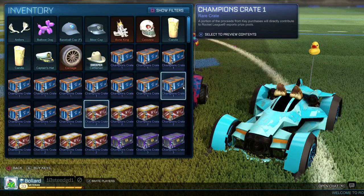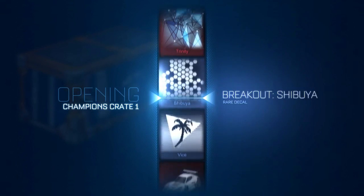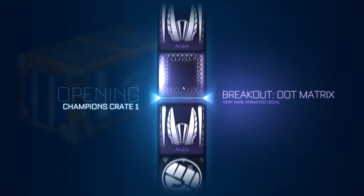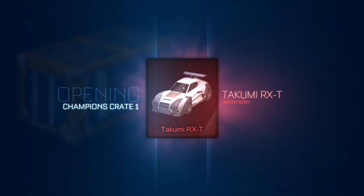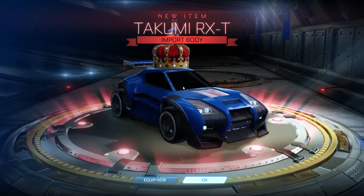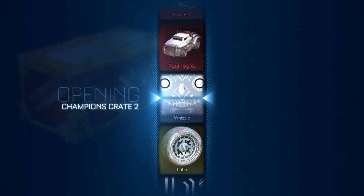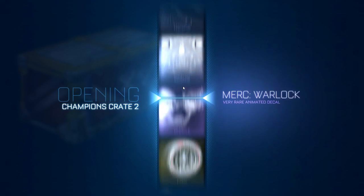I'm gonna alternate through the different types of chests just for maximum surprise. It didn't look good with the paint job I had on it - it was like carbon fiber and it looked crappy. I got the Takumi RXC, which is actually something I quite wanted because it was one of the only cars I don't have, so that's pretty sweet. It's also quite a rare one. I like the spinny thing it has when it shows you what you're gonna get.